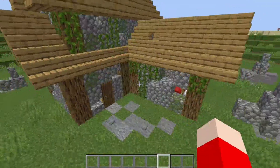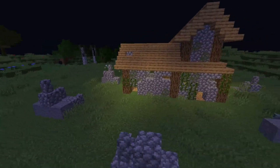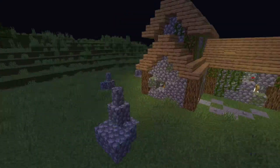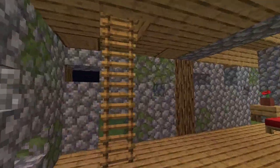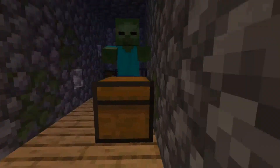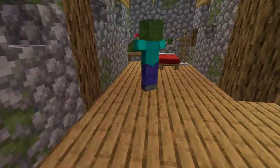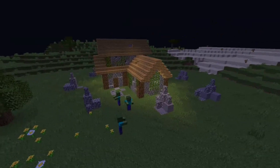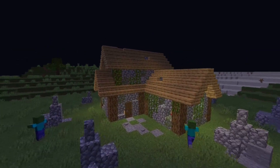Some raw beef and some steak — that may be a bit too much food but it's good. Now we're going to set this to night time. This is what the complete house looks like. It sounds like the zombies are already spawning in there — if we go inside and up the ladder, yeah, there's a couple of zombies. There should be a couple outside as well, and this is what a true infested zombie house would look like.